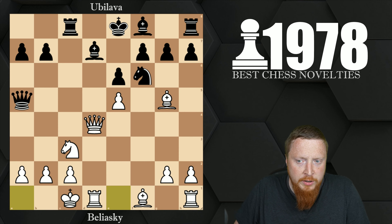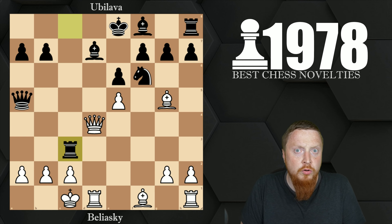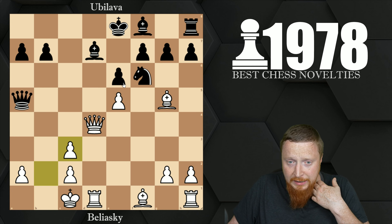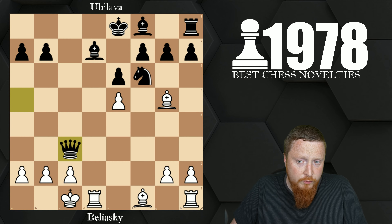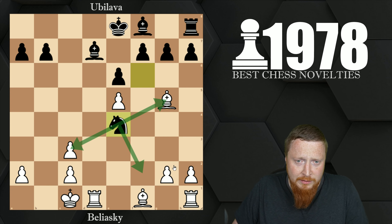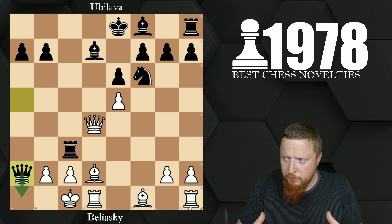White went into previously thought theory where the standard exchange sacrifice rook takes c3 had been given in previous publications before 1978 — it was just considered very good for black. The point of the sacrifice is: if pawn takes, black clearly has a lot of ideas with the knight coming in, the bishop coming in, the queen coming in — so that would be okay. If the queen captures, black can even exchange queens off with the knight diving into e4, attacking the bishop, the pawn, and f2. This is a very big initiative for black — black is better here.